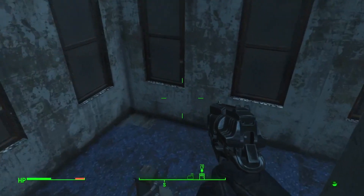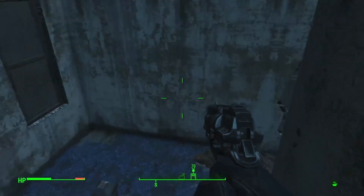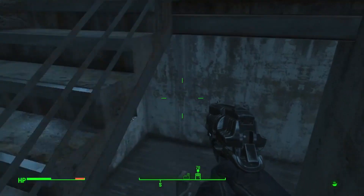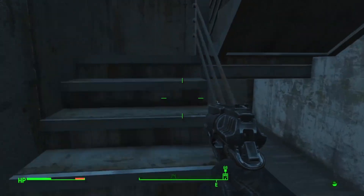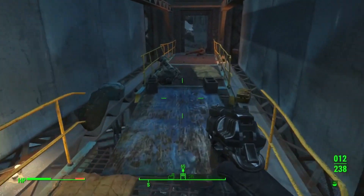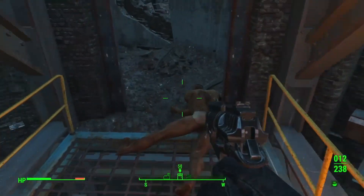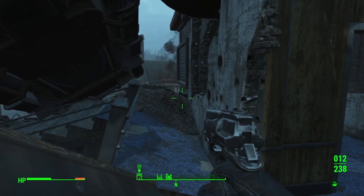We've got to come up on one of the side buildings — this is the best place to come. It is a little bit dangerous because there's enemies shooting. There's the big dude carrying the rocket launcher, marked in yellow. You've got him coming at you, two zombies out there, and a turret shooting as well.